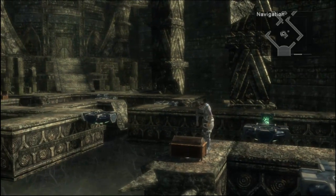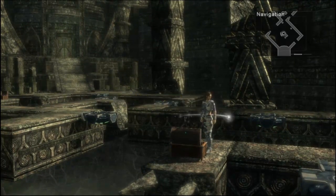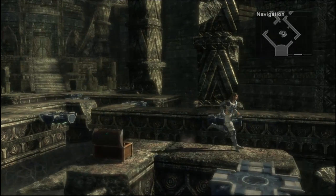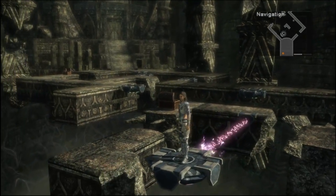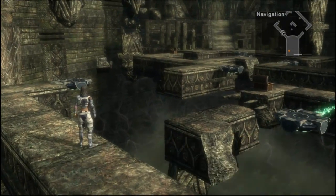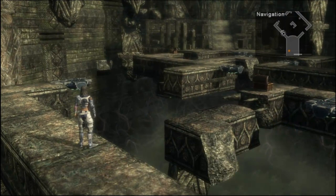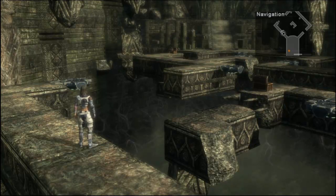This takes us to another chest. I get a Tablet Fragment - I can't remember what that's for; I think it's for one of the side quests. That's all the time I have in this episode of Let's Play Lost Odyssey. In the next episode, we will continue to explore the Great Eastern Ruins. This is Vettel121 - see you next time.